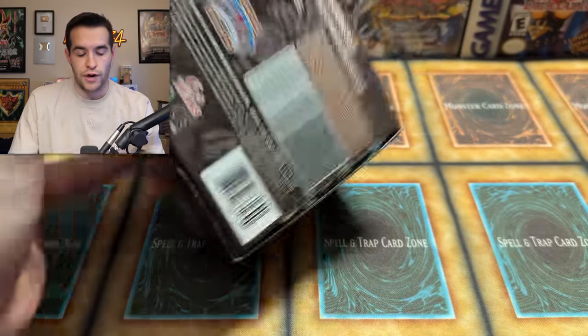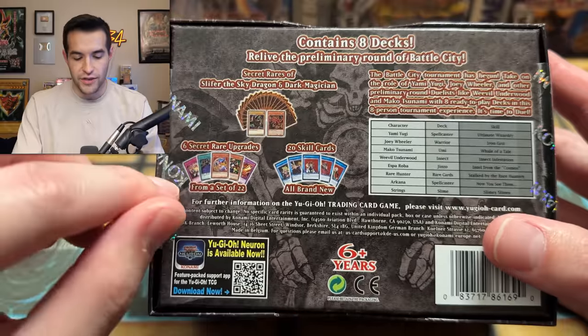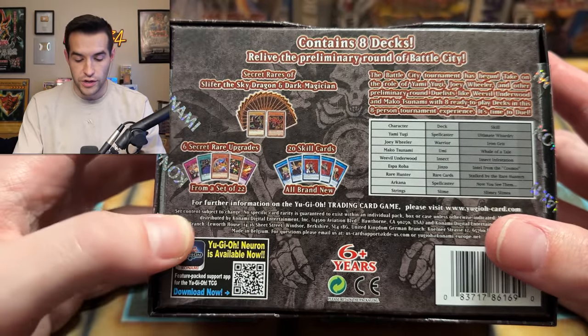There's always some mixed reviews about Speed Duel whenever we ask that question. So let's just get into it and see what the secret rares are — that's usually what we care about, and then, of course, the decks. Looking at the back, you usually get like eight decks or so. There are 22 secret rares, looks like six per box, and 20 new skill cards.